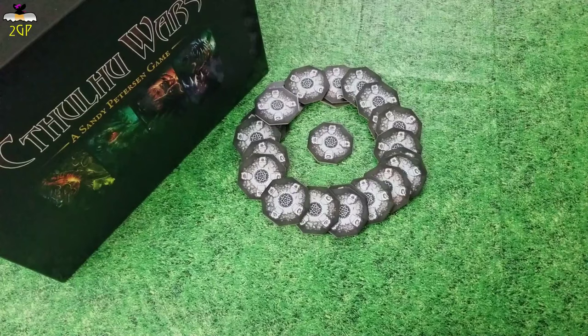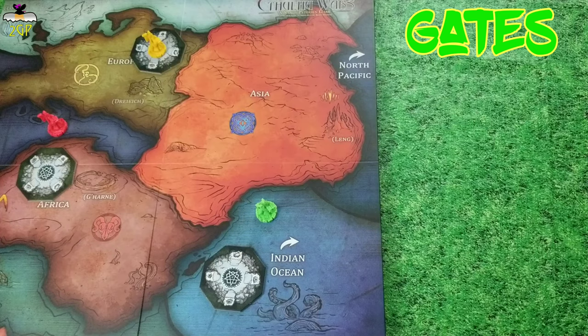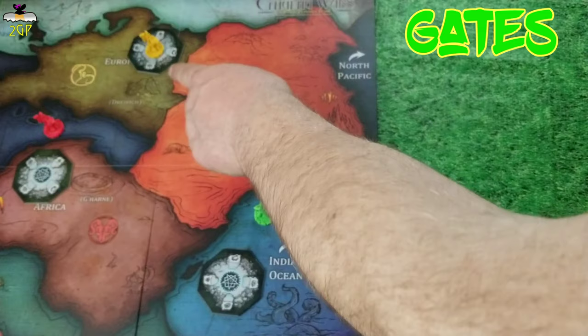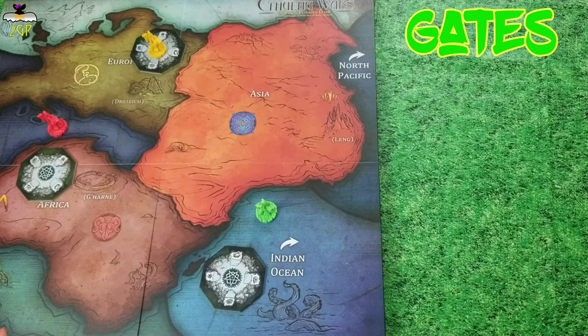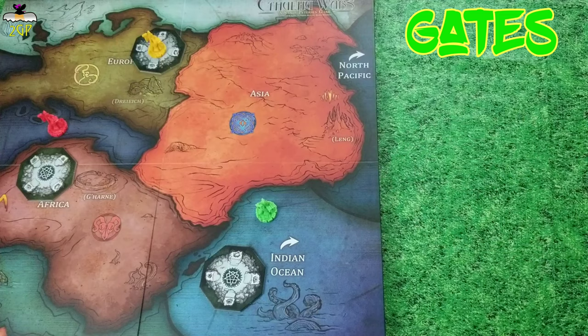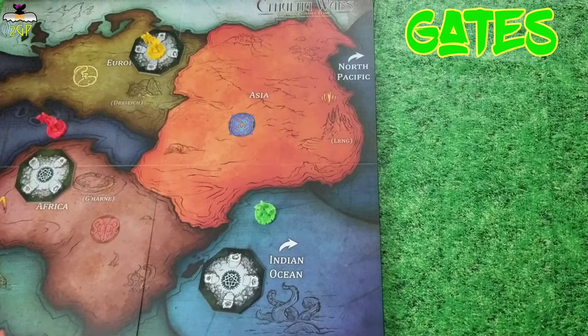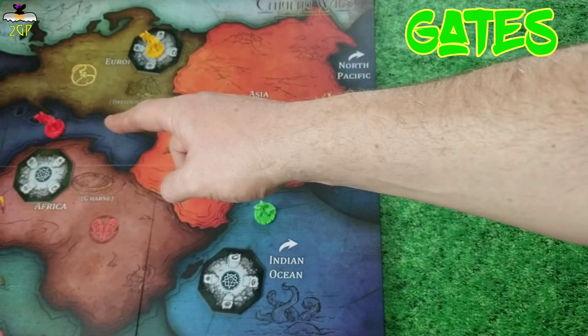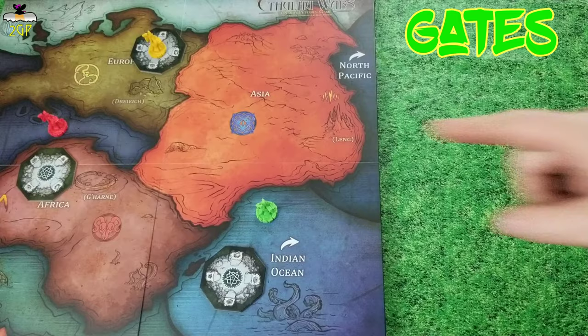Now I would like to address gates and their importance in the game. Each player will start with one controlled gate in an area where they begin the game. The King in Yellow starts here in Europe, so they begin the game with a gate. Here in the Indian Ocean we have a gate and a Cultist of Cthulhu who is in the same area but not on the gate. In Africa we have another gate and one of the Black Goat of the Woods cultists hanging out in the sea, not even in the same area as either of the two nearest gates.